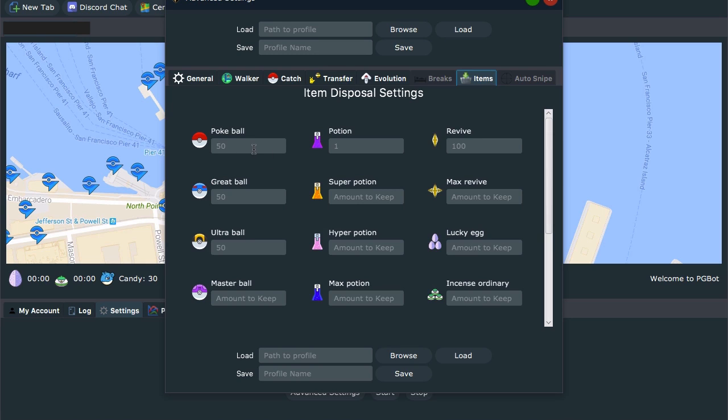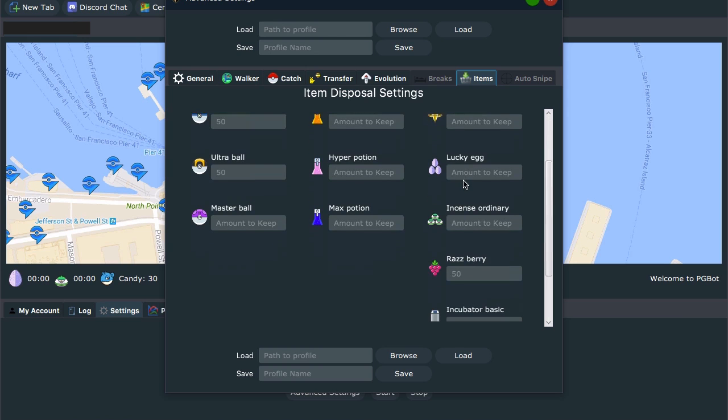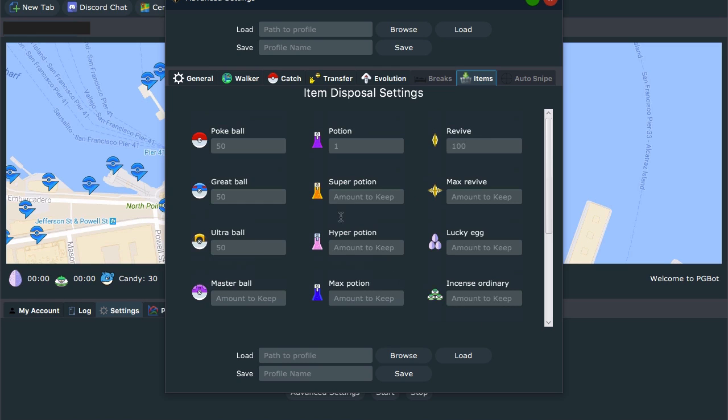Item-wise, this is what you want to put for the items you want to keep. For instance, if it has 51 Pokeballs, it's going to throw out one to match only 50. If you have nothing set, it's going to keep as many as it collects. I limit all the Pokeballs to 50 apiece — normally it never throws them out because I'm catching so frequently. Potions I just put one, so it throws everything out except one. Super Potions, Hyper Potions, and Max Potions I want to keep everything I get. Revives I keep 100, Raspberries keep 50. If you don't put a number in, it will keep everything it collects.